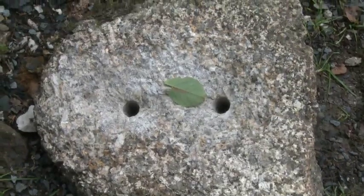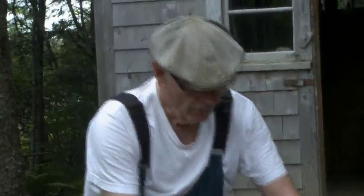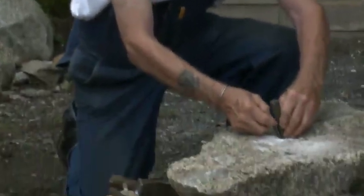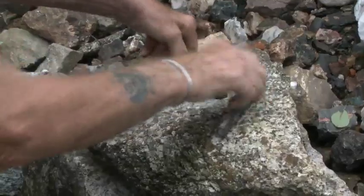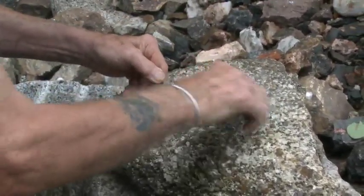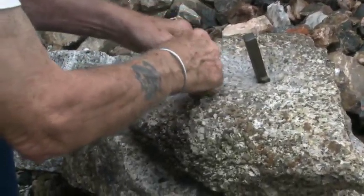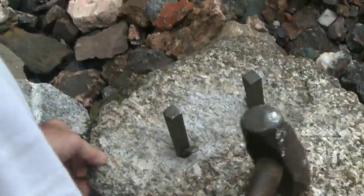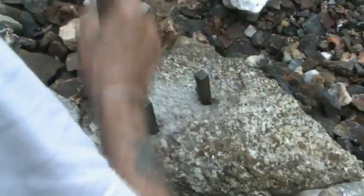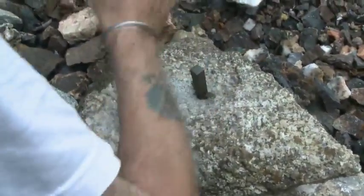Once we get that done, we'll put the feathers in first and then we'll put the wedge in. Those wedges will go right down in there. What this does is create a tremendous outward force on the rock. Now I'm going to start to drive them into the rock. You can hear it tuning like a piano.